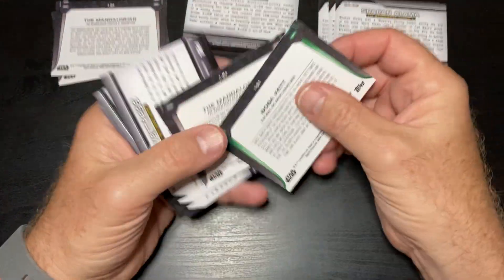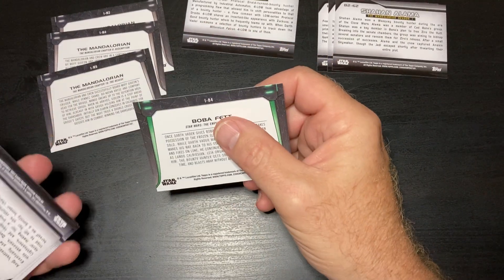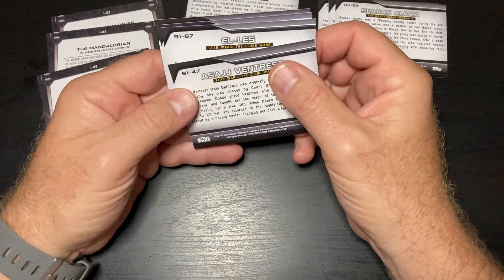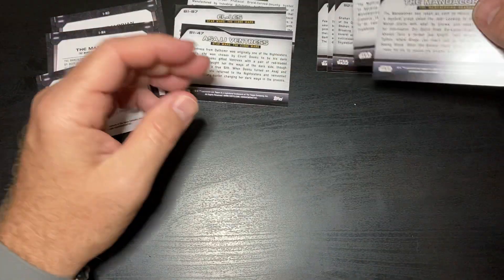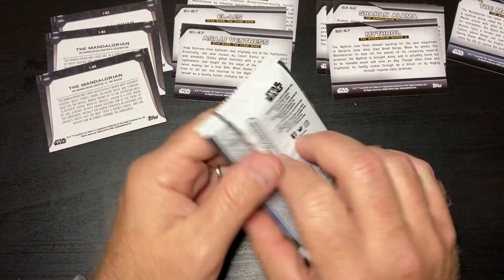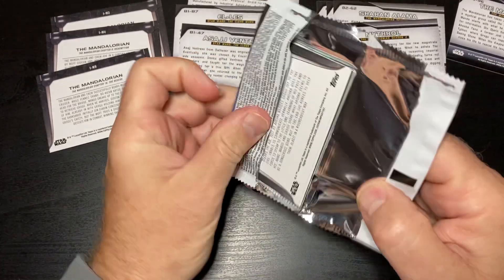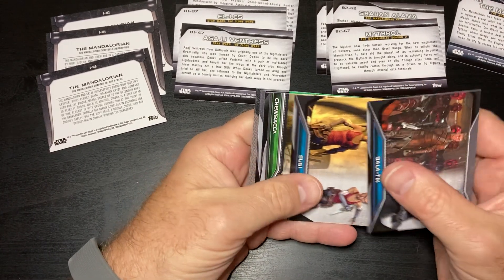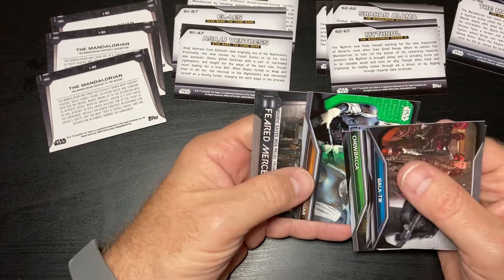Let's check out these numbers — these are IM, and this one's IB. This one is B1, that's a B2, and that's a B3. Wow, I am really confused by all the numbering here. There's Chewbacca and Dingar.